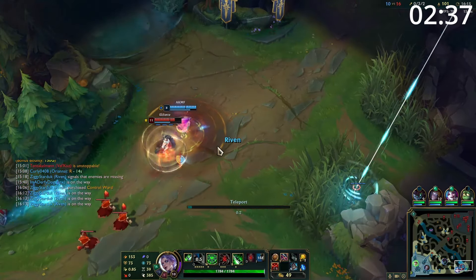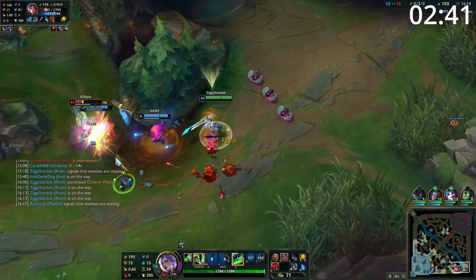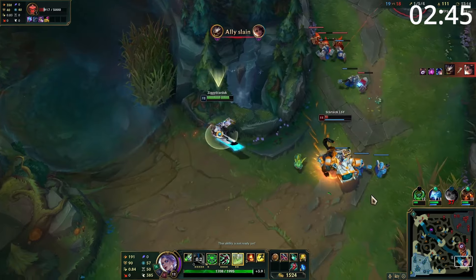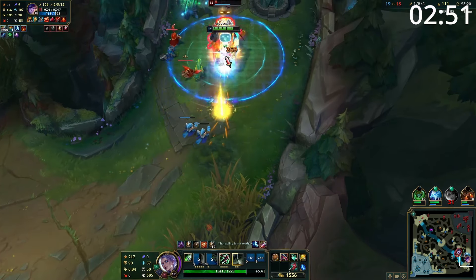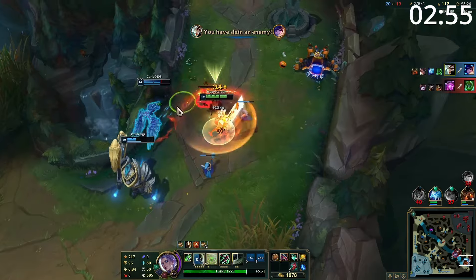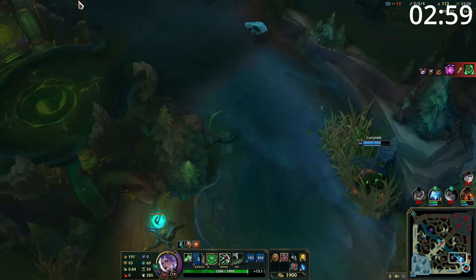Entering the late game, it is incredibly viable as Riven to keep split pushing. However, as you don't take Teleport, make sure you split push the same side as the objective — this way if a fight starts, you can flank onto it. In late-game teamfights, you want to play a hybrid between a bruiser and assassin. All your damaging abilities deal amazing AOE damage and great utility, so if you're able to get on top of multiple enemies with your Qs, your stuns, and your W/Q to deal insane damage. Play the bruiser role damaging their frontline until you get your opportunity to dash straight through and destroy their team with AOE damage.